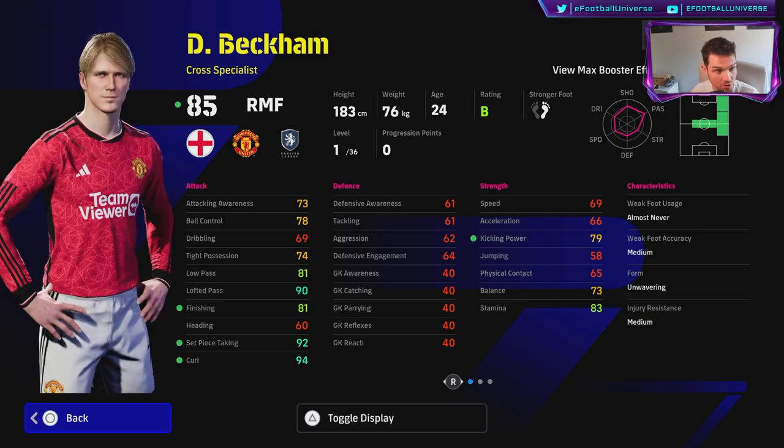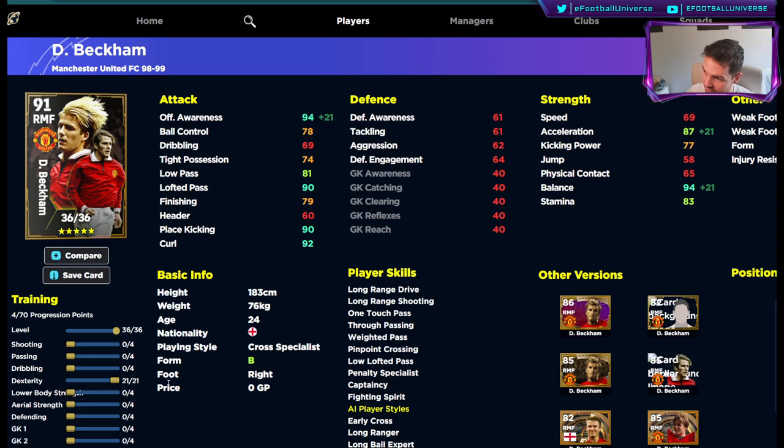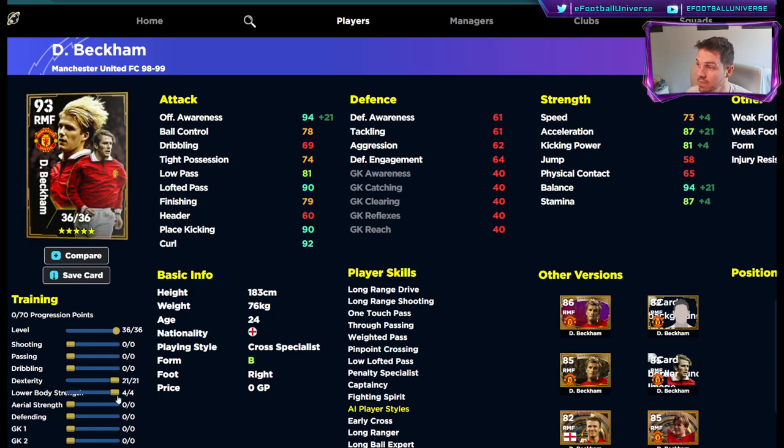Even though he's got 36 levels to go, when we go over to eFootballDB and boost everything into dexterity, you're only going to get 87 acceleration — pretty decent for a player with very little speed. You can still pop four into lower body which gives you 73 speed. If you go 85 acceleration, you can get his speed up quite high and still have 90 lofted pass, 92 curl, plus high offensive awareness and balance.